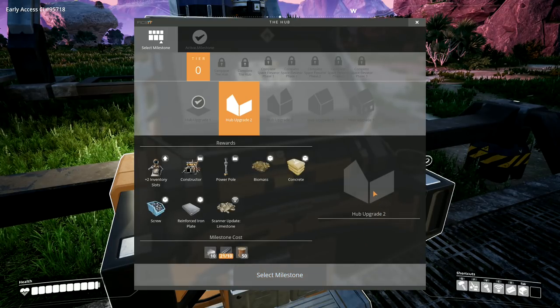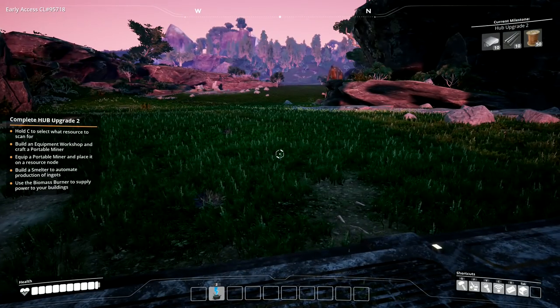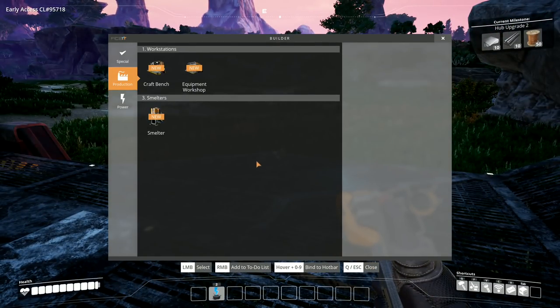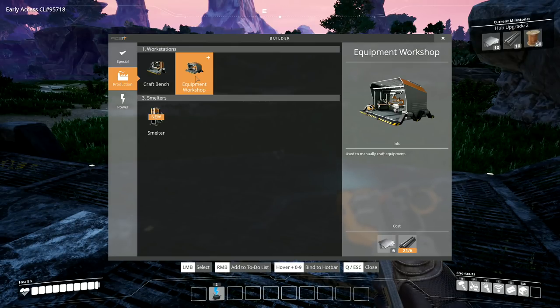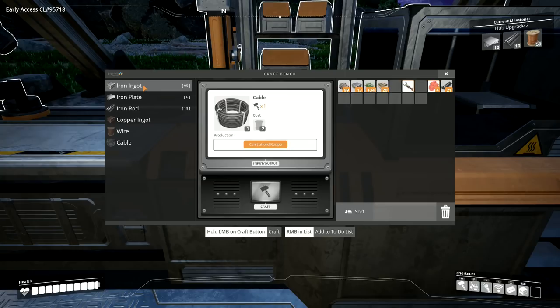Our next upgrade is hub upgrade two. For this we need 10 iron plates, 10 iron rods, and 50 wire. Wire is something else entirely — you need copper for that. In the craft bench you can now do copper ingot, wire and cable; these are the six primary ingredients for most things I've unlocked so far in the game. I'm going to do a few more iron rods and then turn all of those into iron plates.